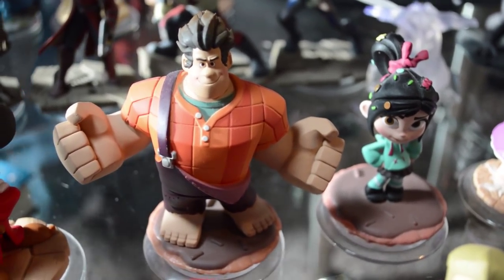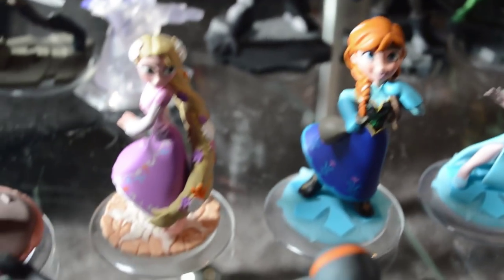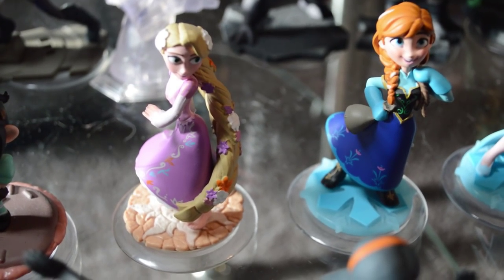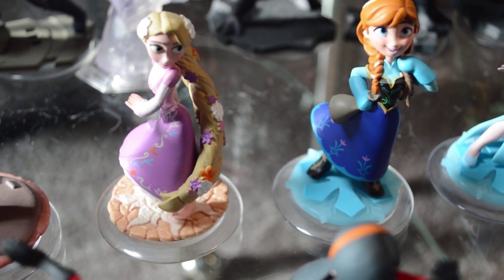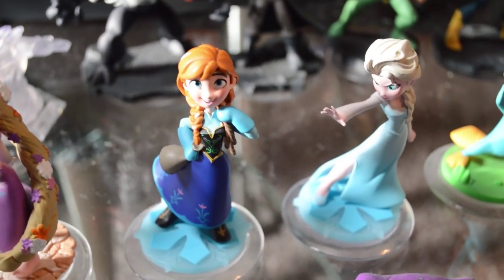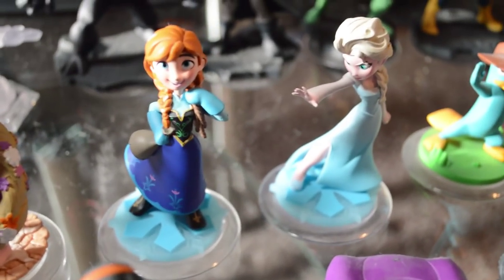Next up, I'm going to wreck it — Ralph and his trusty sidekick companion, Agent P. Then Rapunzel from Tangled. And then these are the best sisters of all movies we've seen in a long time — do you want to build a snowman? Anna and Elsa.